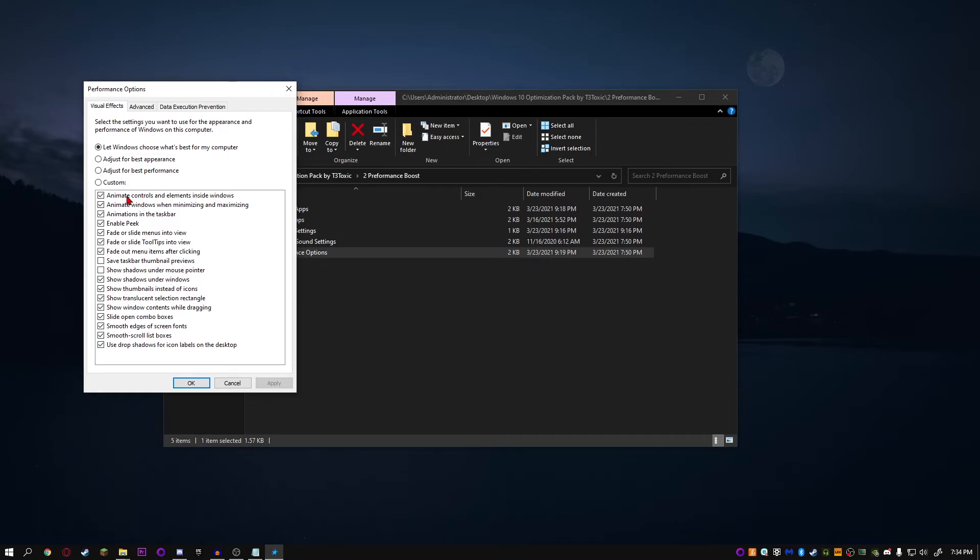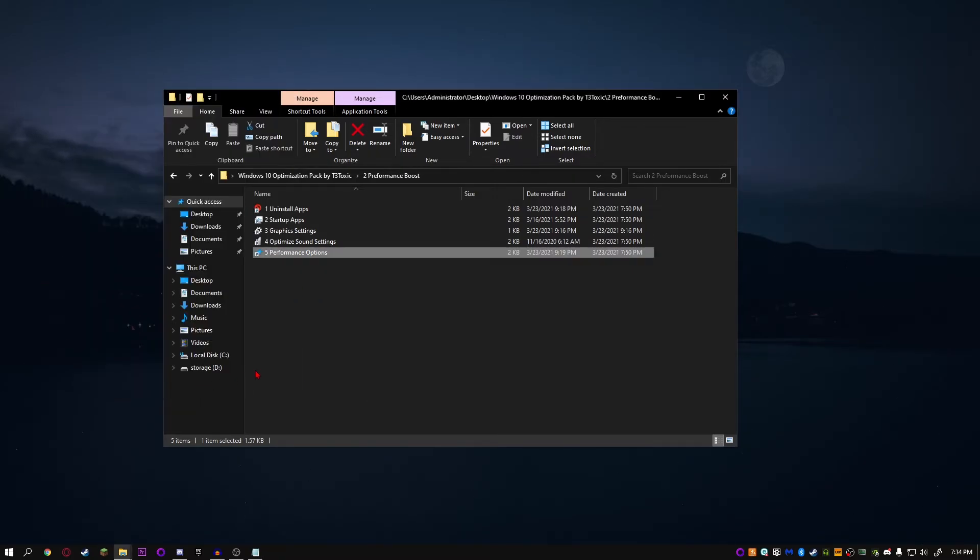Now let's go into Performance Options. Once it opens, click 'Adjust for Best Performance,' then click Custom. You can leave it with nothing selected if you want the absolute best performance, but if you want some nice visual elements of Windows, just tick these two options here. Once you've selected them, click Apply and then OK.